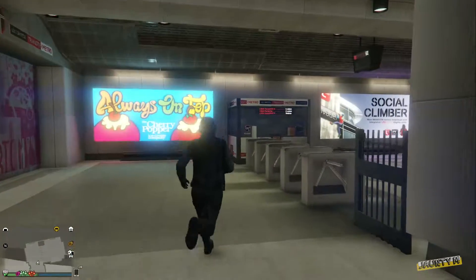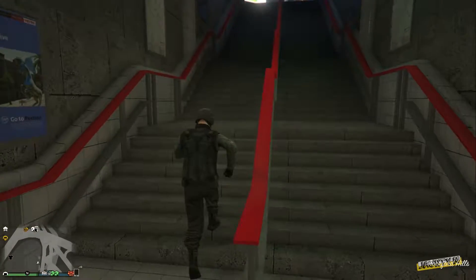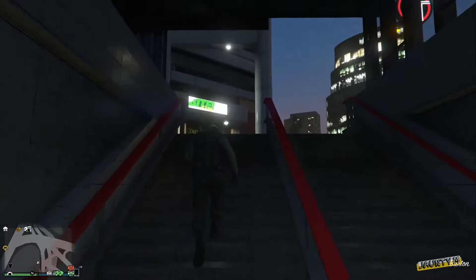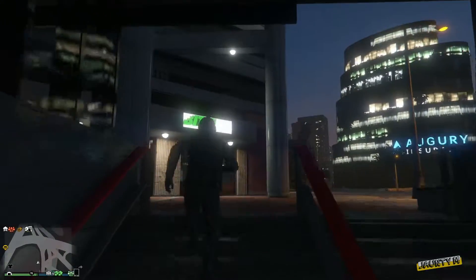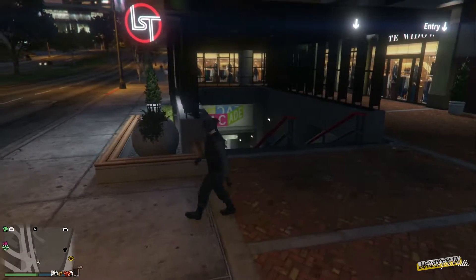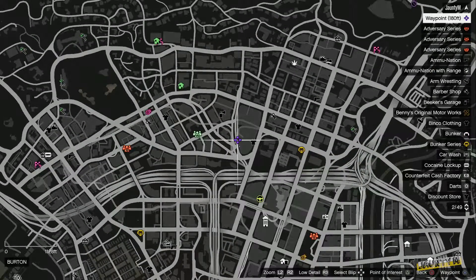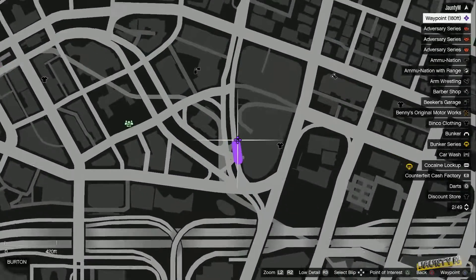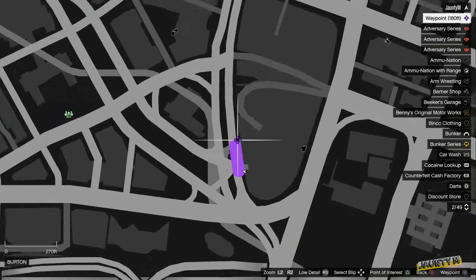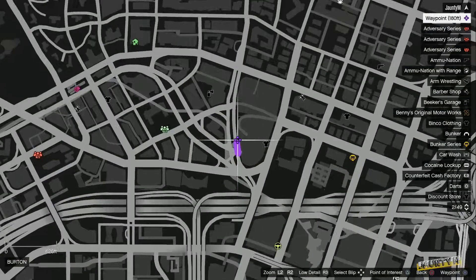So this is the second station where you can come to hide yourself from other players or the police when you're trying to run away or avoid any hassle. I'll show the map location as well — it's another part of Burton or Rockford Hills. This is the location you can come to if you're nearby; you can try this without other players knowing what you're doing.